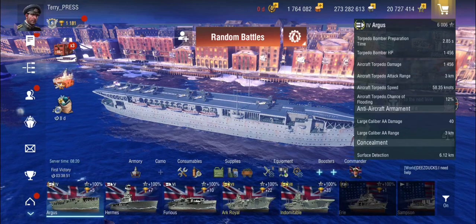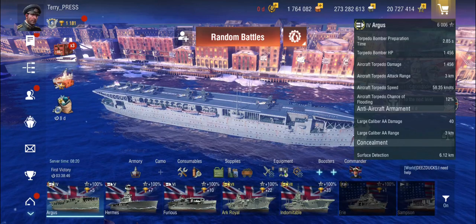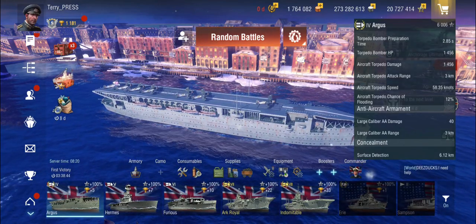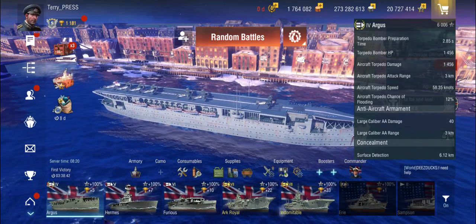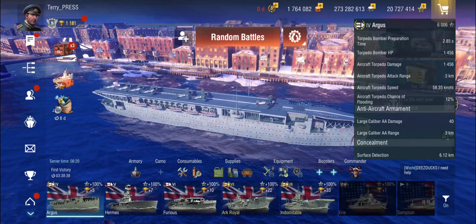The best you can hope for is friendly AA, but you're not going to have a lot of AA on your friendly ships at this tier — unless it's a Tier 5 game. People just do carrier sniping in the early tiers. It's just something people do.